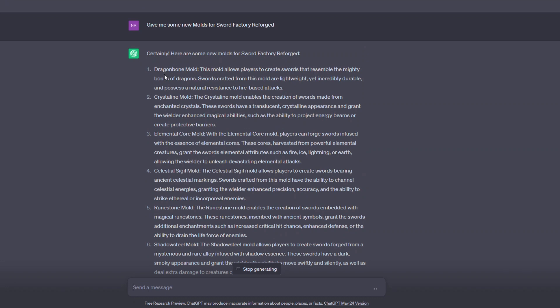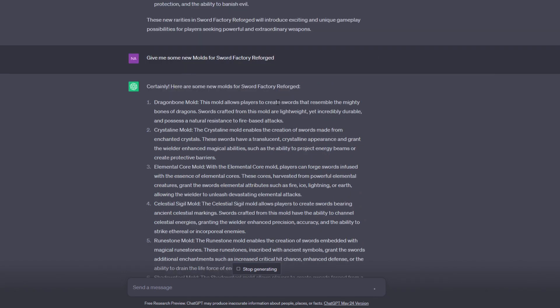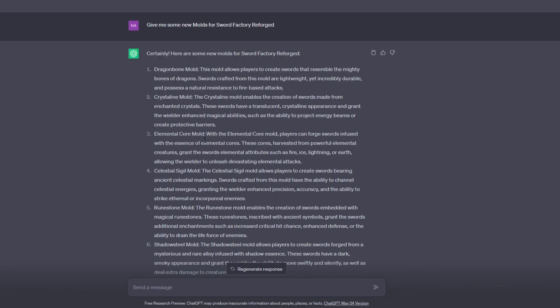The dragon bone mold allows players to create swords that resemble the mighty bones of dragons. The crystalline mold — we do already have crystal in the game, but crystalline could be further along — enables the creation of swords made from enchanted crystals, maybe with some glowing effects inside. The elemental core mold lets players forge swords fused with the essence of elemental cores — earth, wind, water, fire, or maybe the core of the earth.